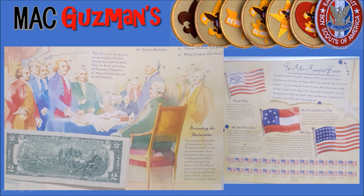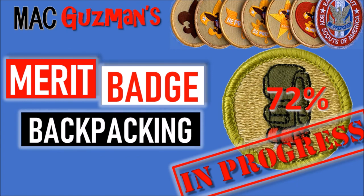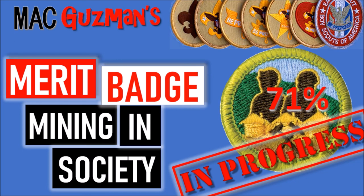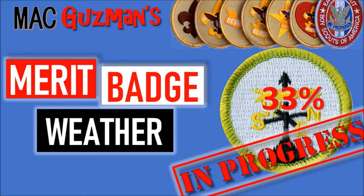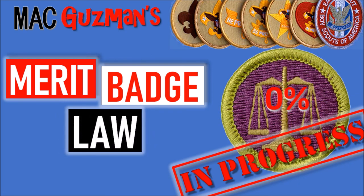Hiking is 73% done and Backpacking is 72% — I'll get those done if my troop makes plans. Mining in Society is 71%; I just need to find a counselor. Weather is 33% but the merit badge is really simple so I'll get it done within the next week. Pets is 17% — I was planning to raise sea monkeys but I think mine died, so I might just get fish. Law is 0% — not sure if merit badge university is still available for it.